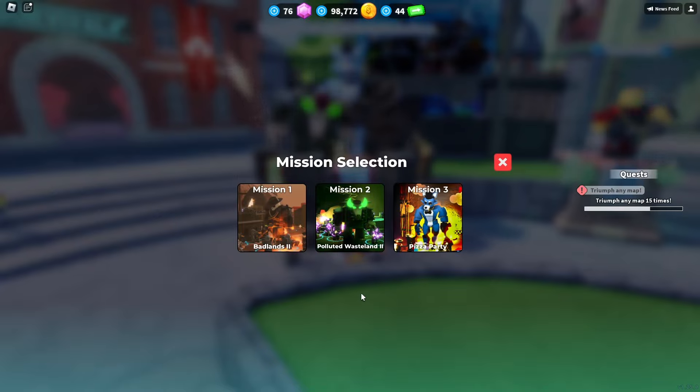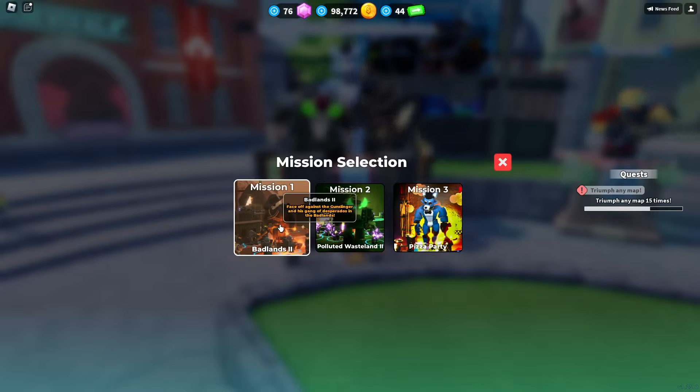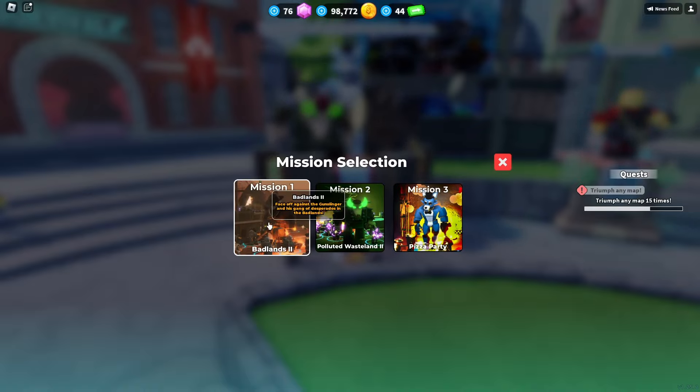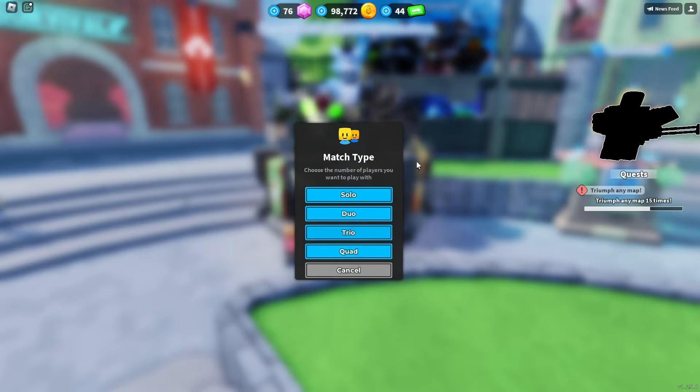When you click on a game mode, there are three different missions. The bad thing is that they numbered the missions, and a new player might think you have to do them in order. When you click on one of the game modes, it just opens up the old menu. Then we have survival, which they made a bit tinier, and same old menu.